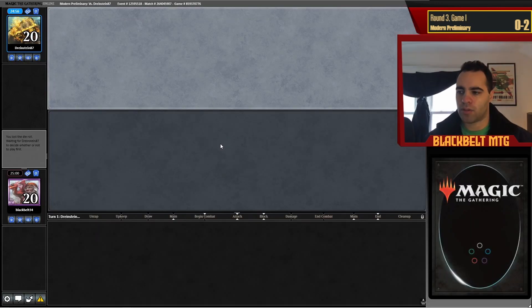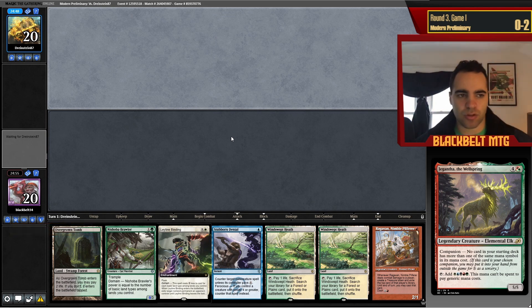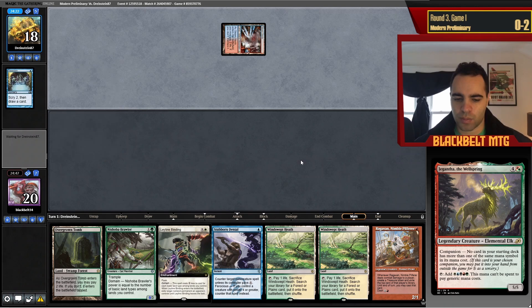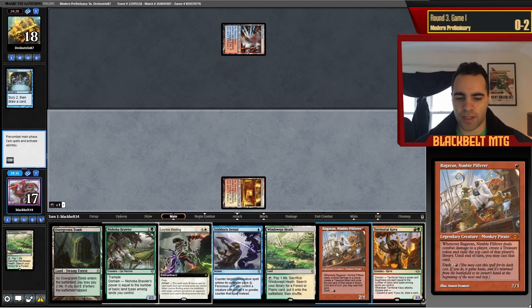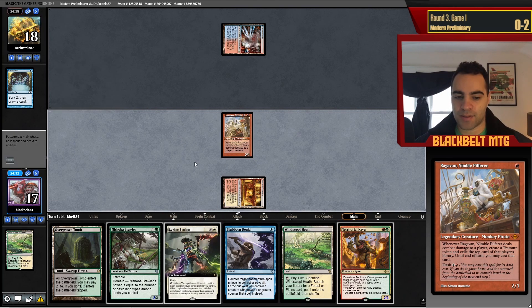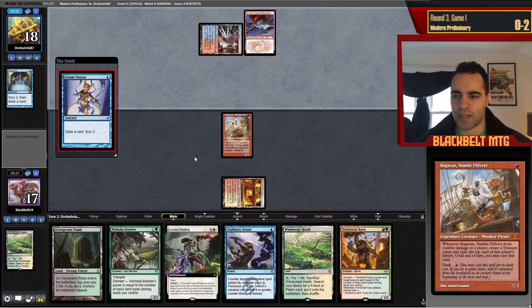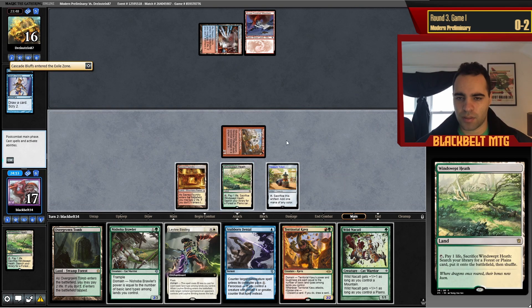We're at 0-2 heading into Round 3. Tough losses — I felt like I played pretty well overall. We had that one punt in Round 1 Game 1 but it was very close. Hopefully we rally to 2-2 and get some play points back. Round 3 now — we're on the draw. This hand is fine; there should be fewer Bowmaster decks. Waiting till second main, pass priority — probably Murktide. Happy to play Ragavan. He could be on different decks — maybe the Wizard deck. Assuming Murktide for now. He plays a Basic Mountain — interesting. Oh, this might be the Twiddle Storm deck.